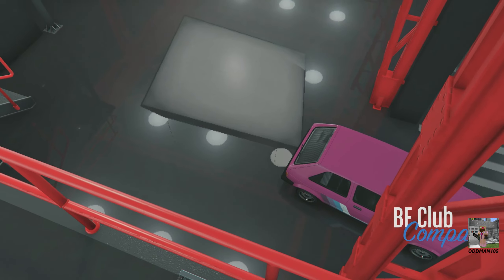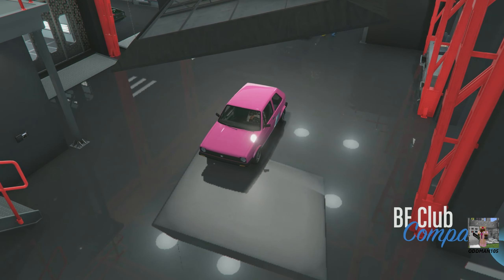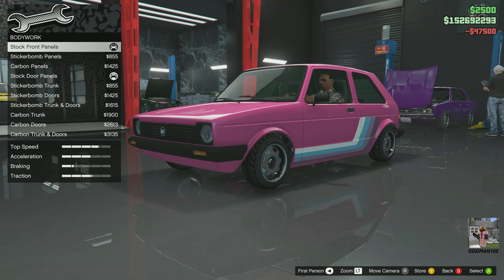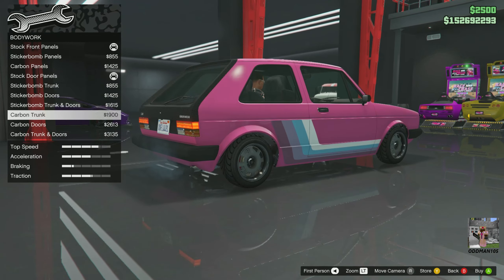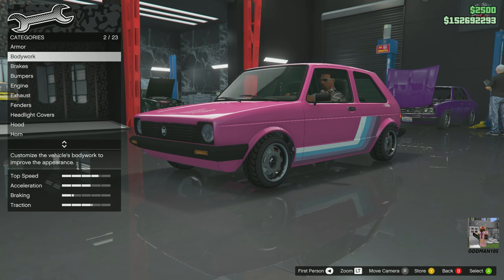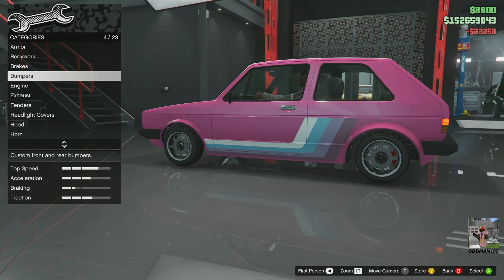Alright, here we go. Armor: 100%. Now, looking at the bodywork customizations, these are all over the top — we're not going to do sticker bomb or carbon parts or any of that nonsense. So we'll skip over that. Brakes: again, I want to try to do a clean build as much as possible.